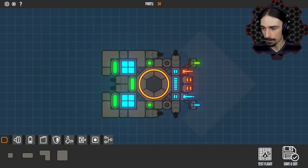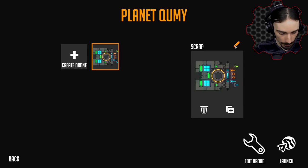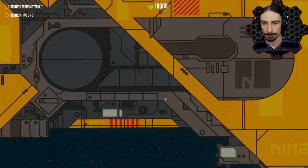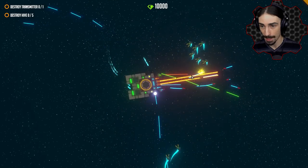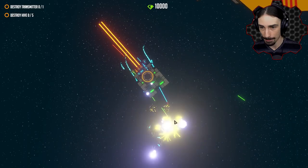Let's save this as 'Scrap Your Drone' and go ahead and launch. So we're getting into the game — we have to destroy a couple of hives and destroy a transmitter. Let's see what this involves. There's our mothership. There's already things coming — get out of here! I've got to remember that I actually have to aim my mouse at them, but they are surrounding me pretty well.